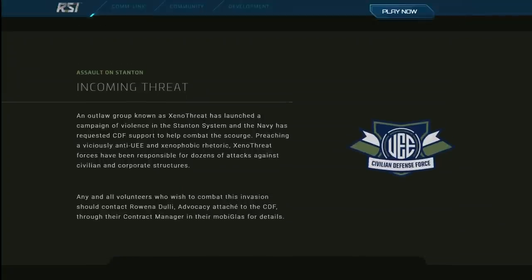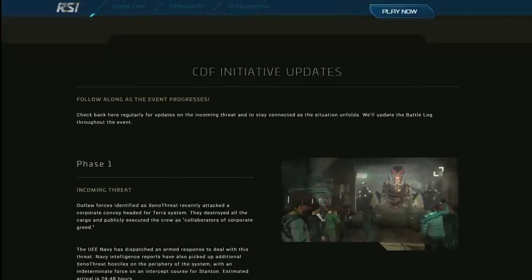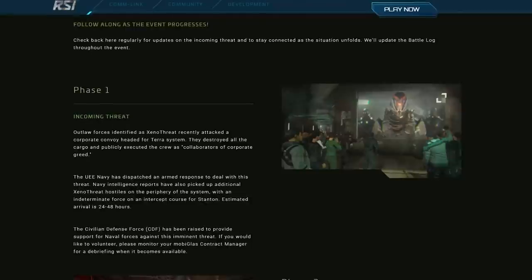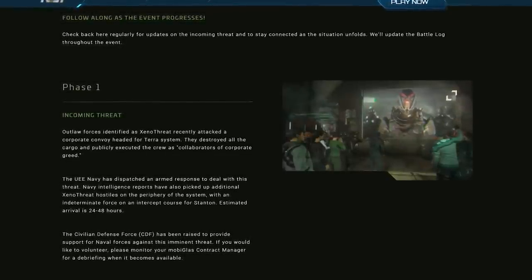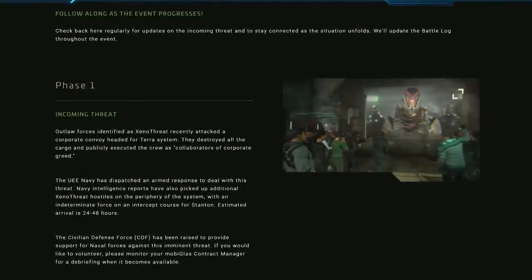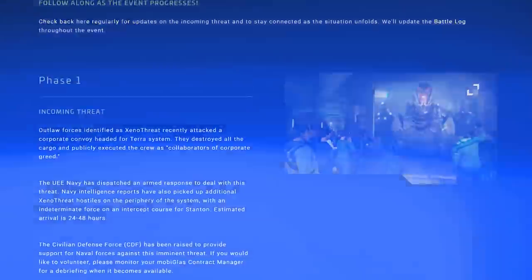There are three phases. Phase one was basically identifying who Xenothreat was — there was a video on IGN a few months back and videos on their YouTube channel this week. It basically appears that they do not like corporations, and the Stanton system is four planets that are all corporations. They started out the event by destroying a convoy going to Terra, killing everyone on board and calling them collaborators of corporate greed.